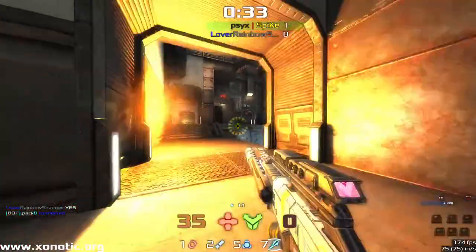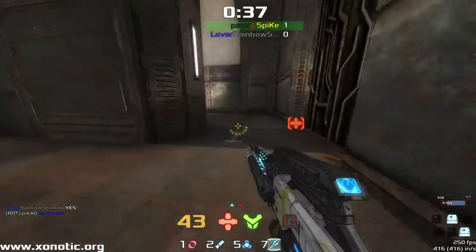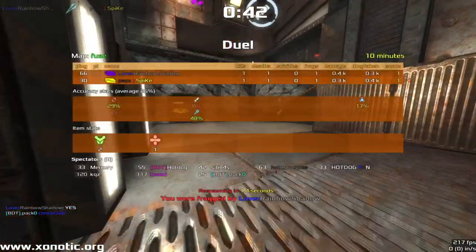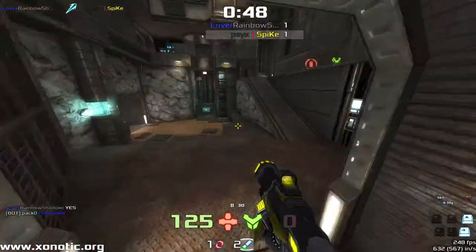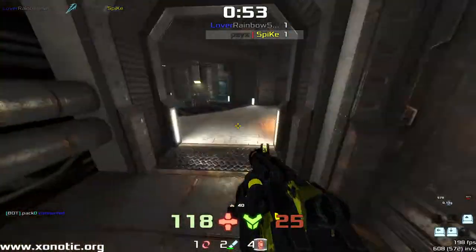Spike taking advantage of that back wall on the mega health, unable to hit Rainbow Shadow there. Spike down to one health and finally he does die. Go watch the other maps — they've all been incredibly close. This whole series has been incredibly close, that's why we're on the fifth map.